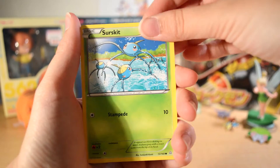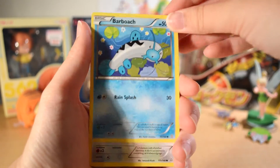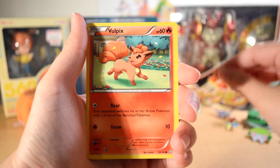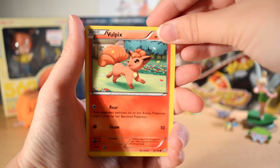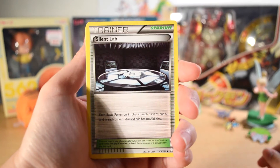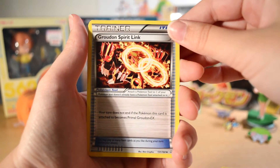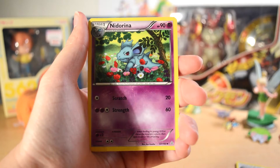So from Primal Clash we have a Surskit, Farboach, Zigzagoon, Treecko, Fullpix — I like that, very cute, very nice — Silent Lab, and a Groudon Spirit Link. That's pretty cool.